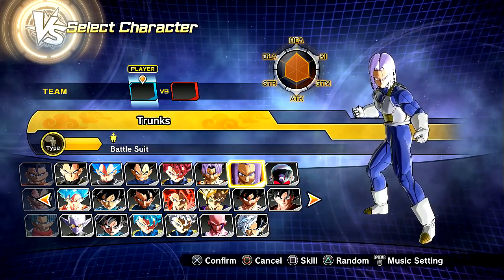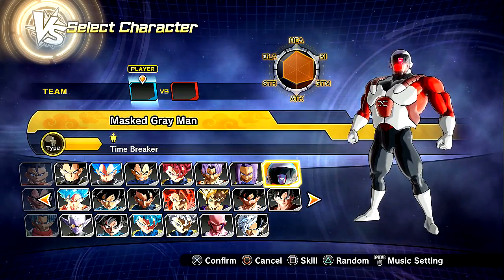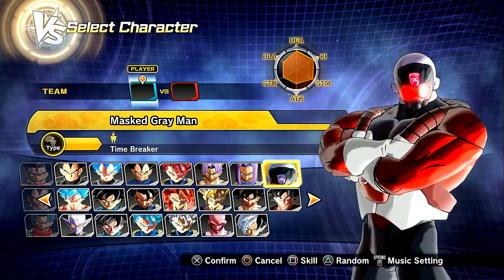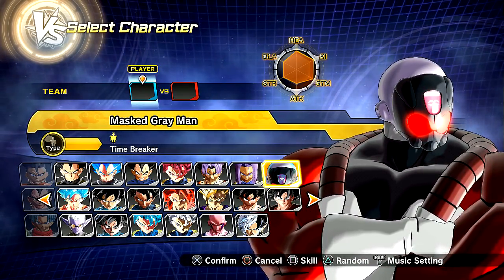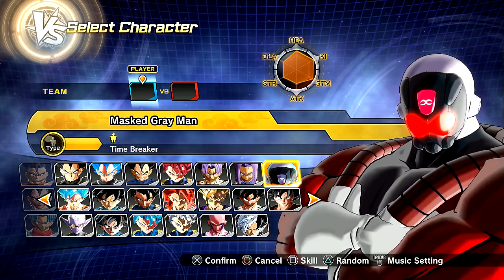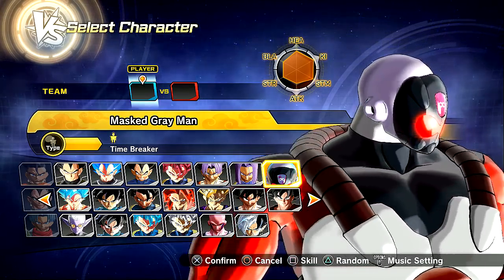The one I really wanted to focus on today is the Masked Gray Man — he has Timebreaker Jiren with the mask on. Holy shit. So this is a Timebreaker variation of Jiren, a hypothetical version of this character. Nothing too crazy or mind-blowingly awesome, but it's still really dope. I like the concept. He pretty much has the mask on like the Masked Saiyan, because he's the Masked Gray Man. Big shout-out to my boy Fireman for creating this.